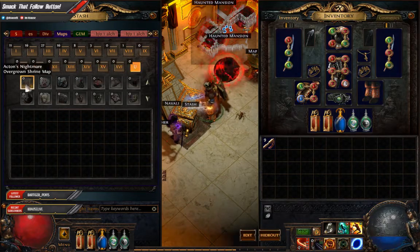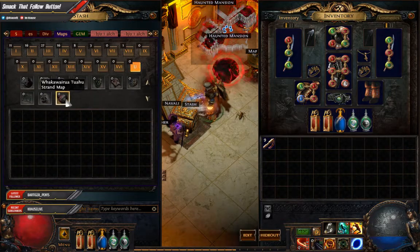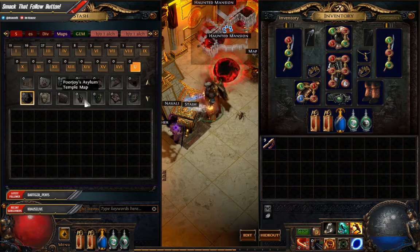Here are the uniques - so it does have tabs for your unique maps, which is amazing.